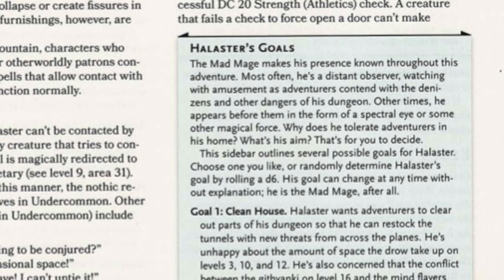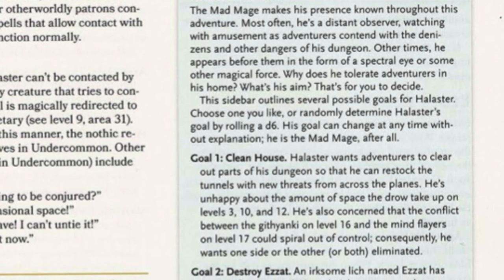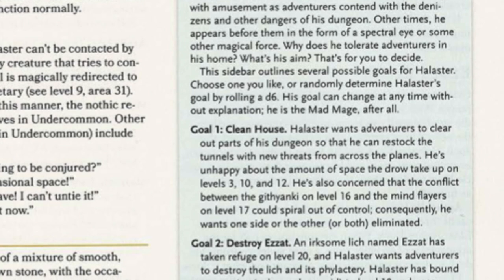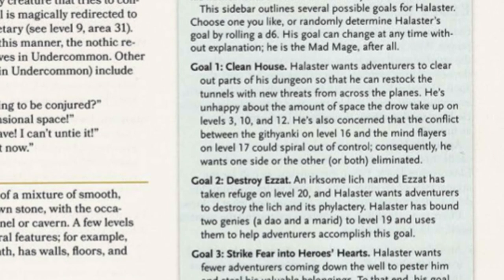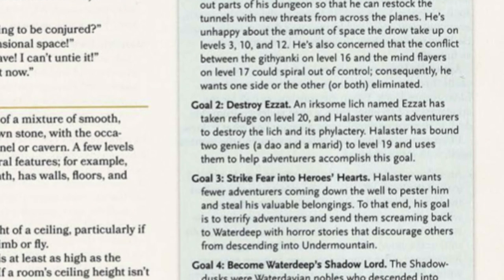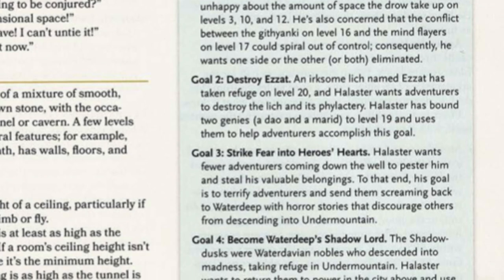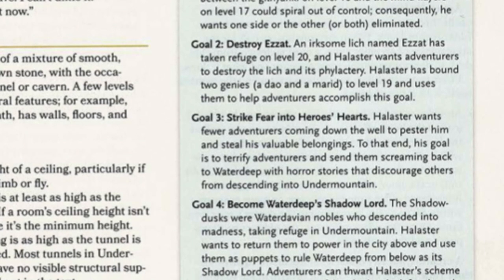The book does provide the DM with some suggestions. For instance, in one case Halaster suddenly aspires to control Waterdeep; in another iteration, he just wants you to clear out his dungeon. So you have to pick one of these or create your own. This means, as a dungeon master, you must also provide the motivation for the characters to explore those 23 levels.